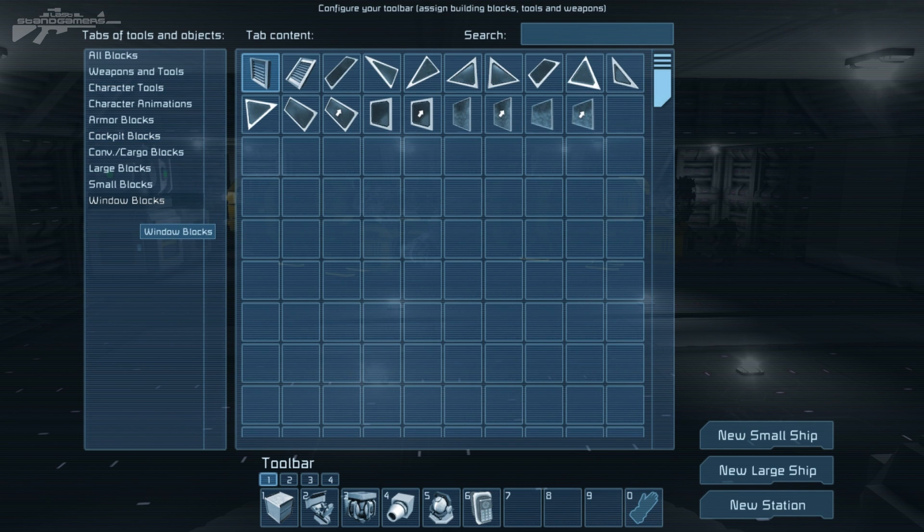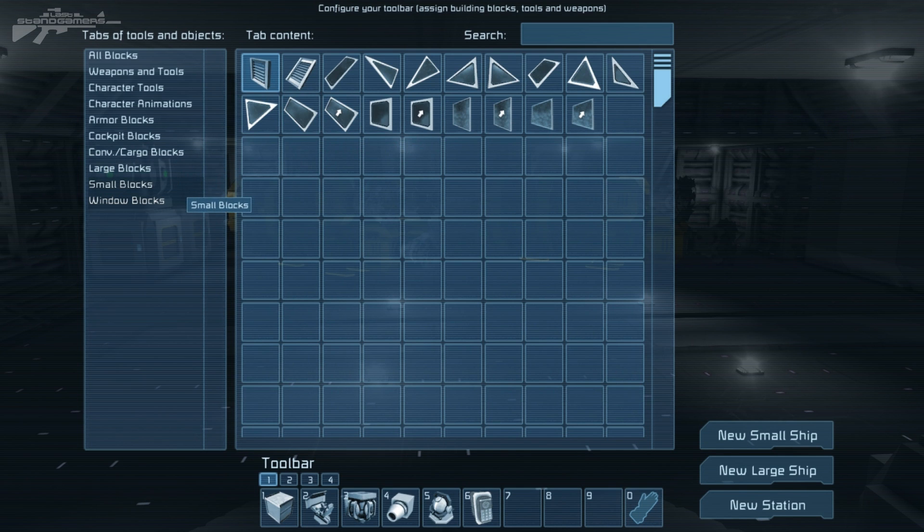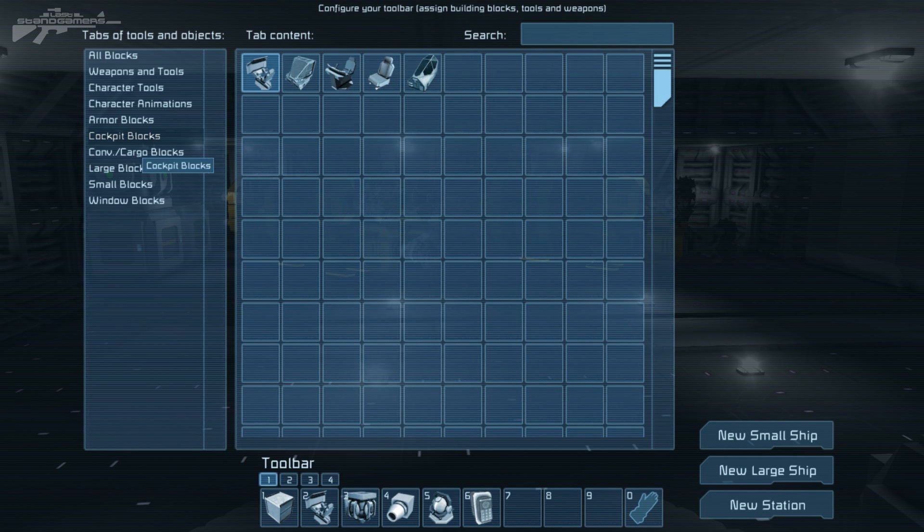You can simply run through these little menus and find what you want really fast. This is a great new feature — we can go to the cockpit blocks and grab what we need quickly rather than searching through the menu and taking absolutely ages.